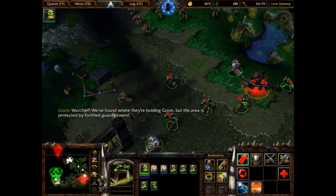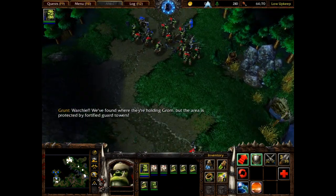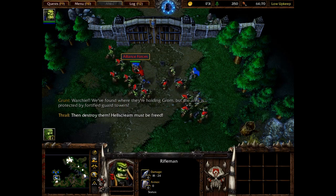We found where they're holding Grom, but the area is protected by fortified guard towers. Destroy them — Hellscream must be freed.